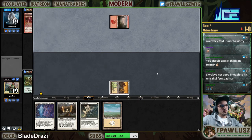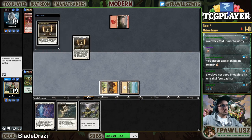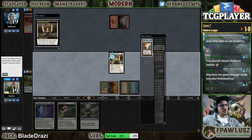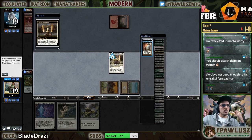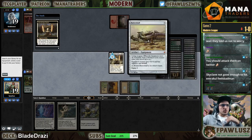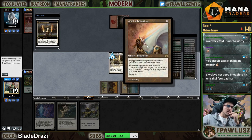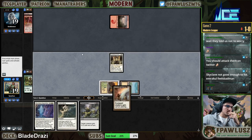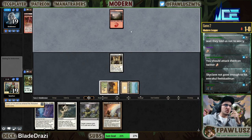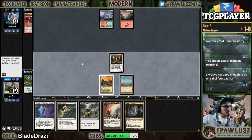Bolt my dude! Joke's on you opponent, you have activated my trap card. What am I going for — we can risk it for the biscuit, go for Batterskull, or we can go for Sword of Fire and Ice. I guess I want a sword. My opponent showed me Bolt, Acid Charm, and Anger of the Gods — multiple things that can kill me.